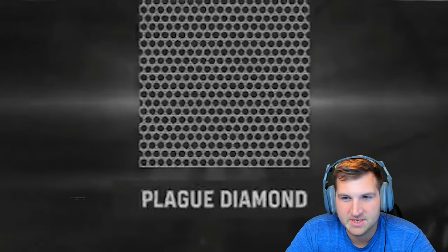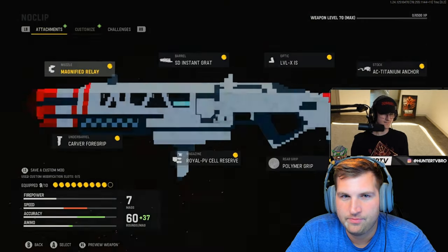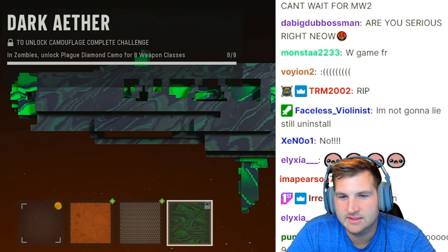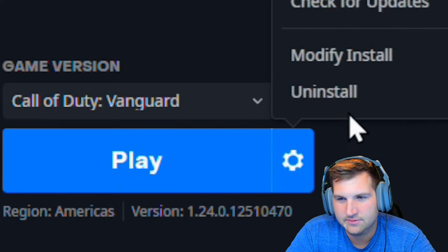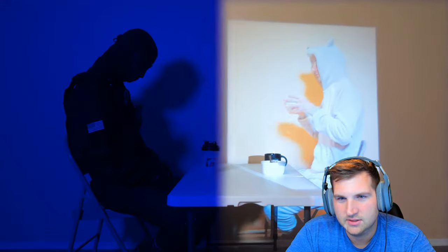He had seven assault rifles with Plague Diamond. The most unthinkable thing happened — he didn't track it, but he unlocked all the camos and then the Dark Ether master camo came out bugged and didn't unlock for him. Vanguard was never a good game, never deserved anything. After everything he went through, Vanguard stopped him. Even operators like the Rose skin will not be usable in Warzone 2.